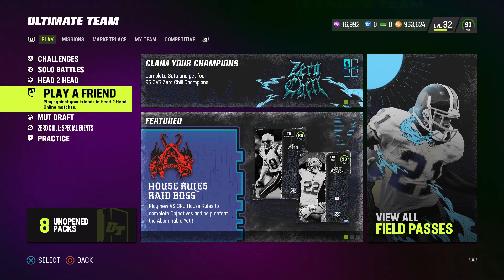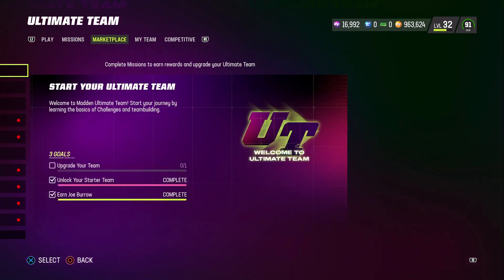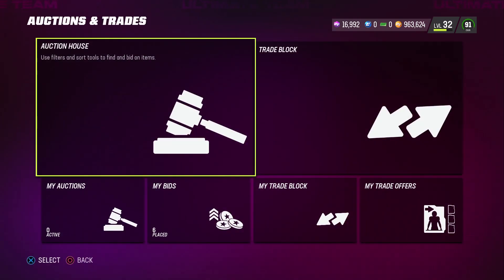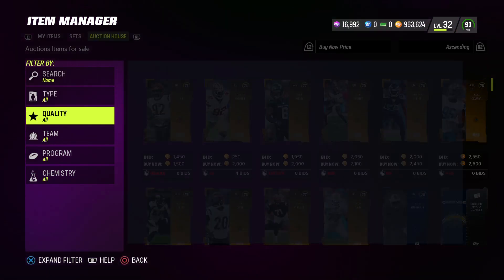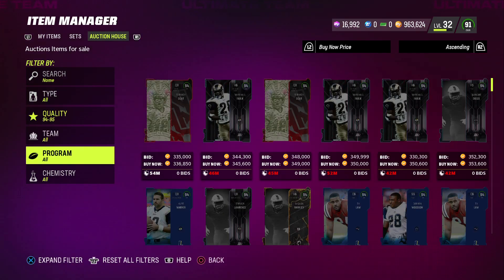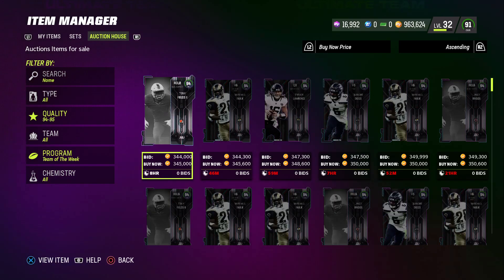Hello everyone, welcome back to the channel. Today we got Team of the Week in-game and we finally got some quick-sell options for the Campus Hero tokens — I think each of them are selling for 3k. We got Team of the Week 14, which turns out to be an Eagles team of the week. Most of the players released today from Team of the Week get Eagles camp, so it's an Eagles theme this week.